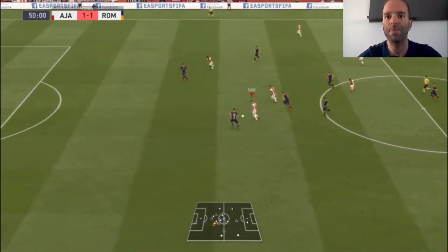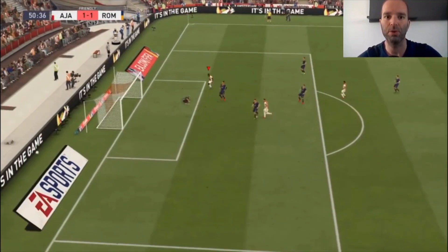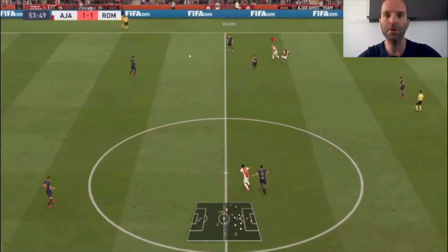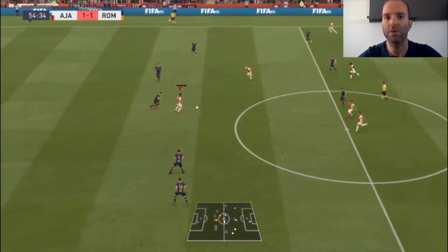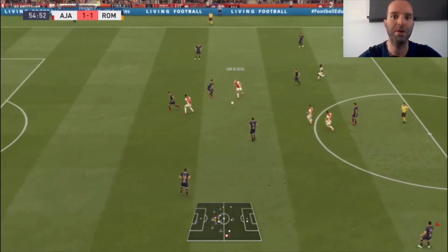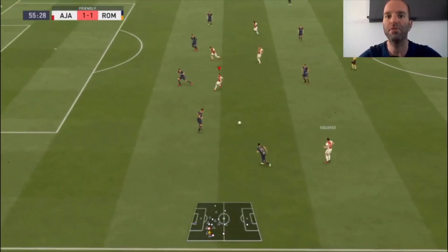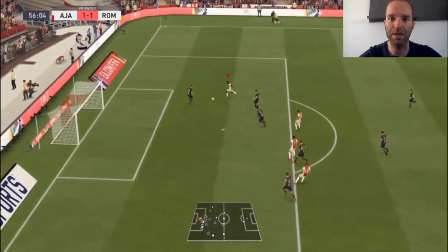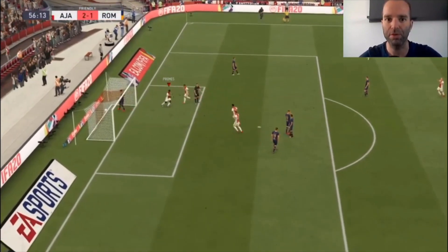As you can see here, we are playing against Roma. Promes has a great chance but didn't score. Then my opponent has a throw-in and we get the ball with Promes again, searching for Van de Beek. Van de Beek plays to the left side to Tagliafico, then to Ziyech, to Tadic — and there it is, Promes with a chip shot and it's a goal! Really great goal.